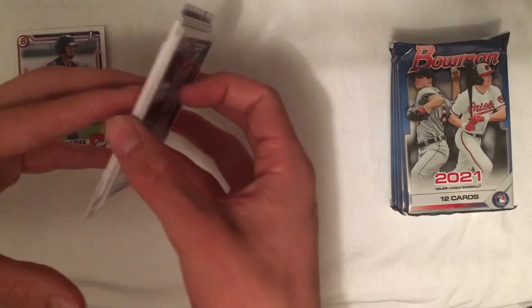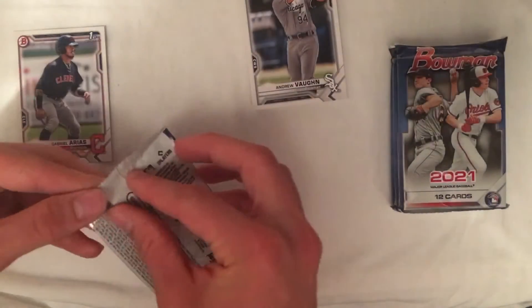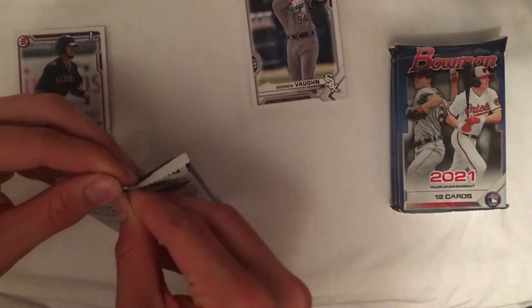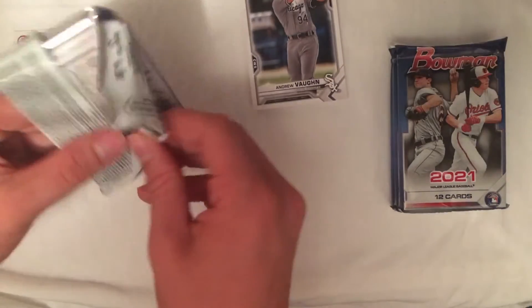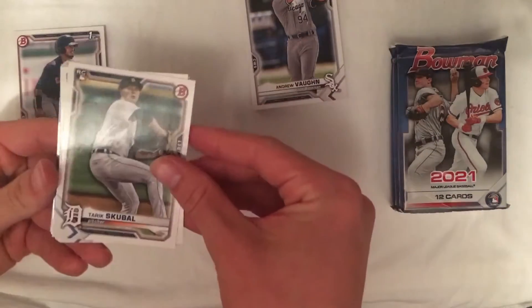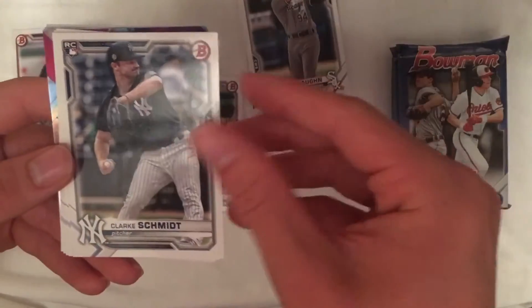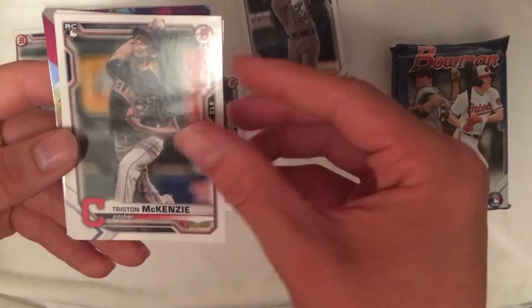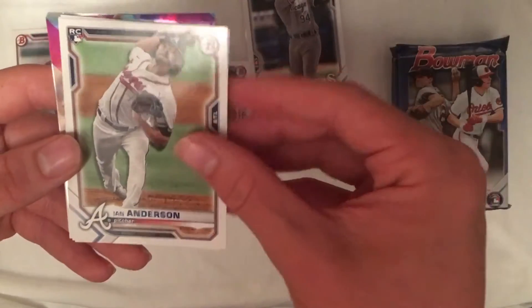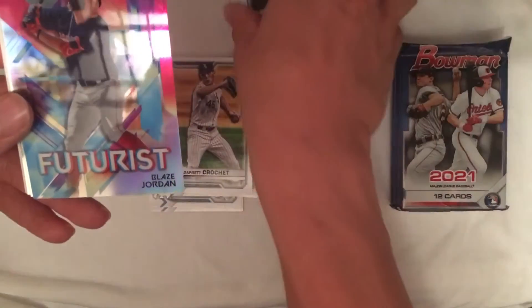I'll go back through and pull out chromes and stuff later, but we'll make a First Bowman pile along with other parallels or just really good cards. I see some color in this one that looks like an insert though. Tariq Skubal, Clark Schmidt, Tristan McKenzie, Ian Anderson, Nick Madrigal, Garrett Crochet. So there's a lot of good rookies in here.